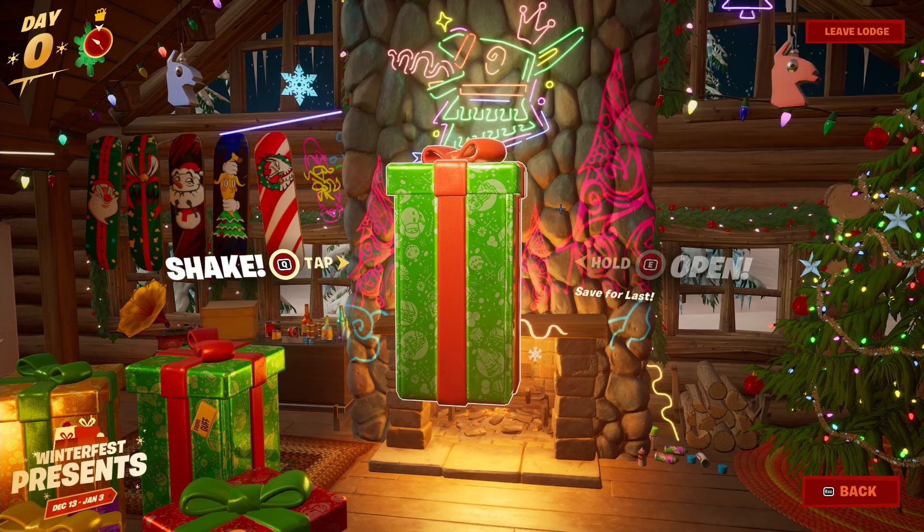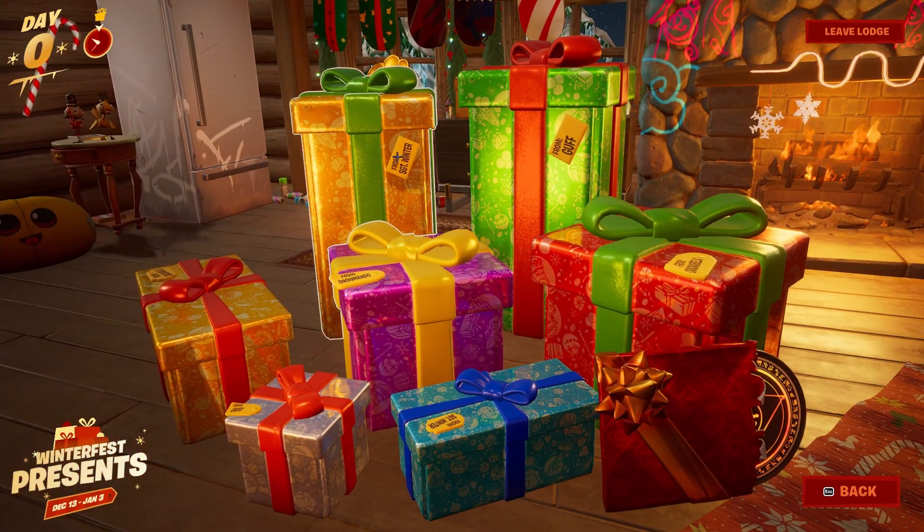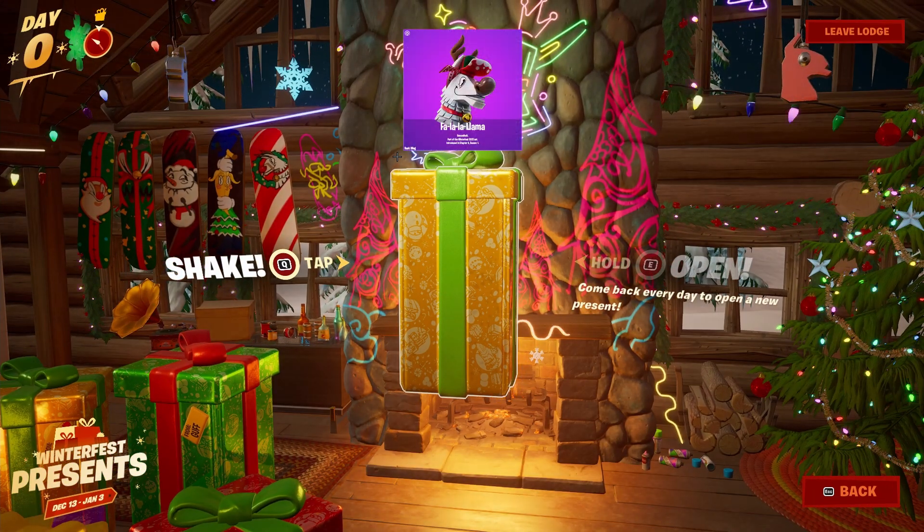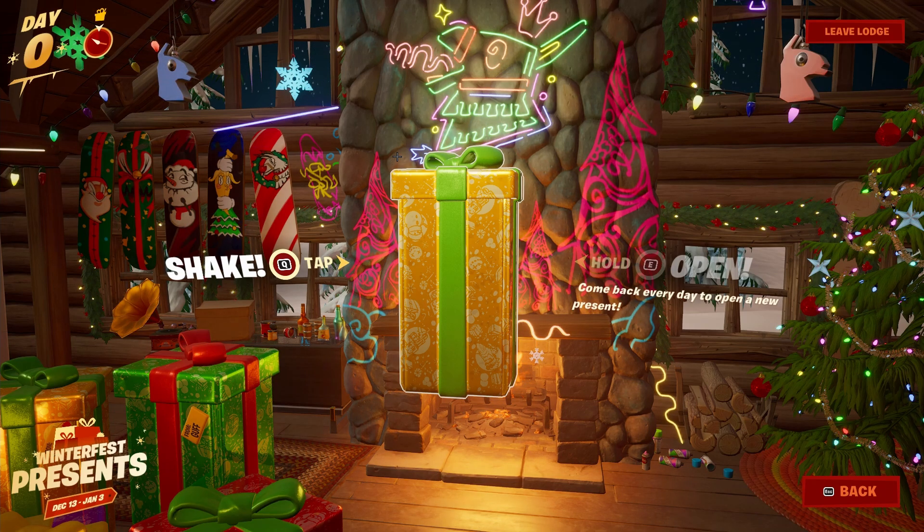The last gift on this left side is going to be the gold one to the left of the big green one. It's called the Fa La La Llama — a back bling — and something really cool about it is that the nose of the reindeer actually lights up once you get an elimination. If you get a total of three eliminations, the nose will stay lit for the rest of the match.